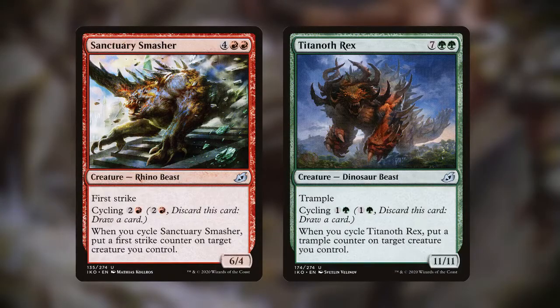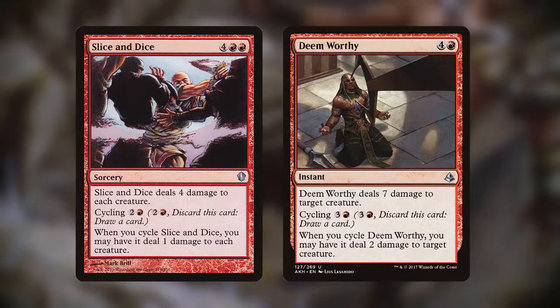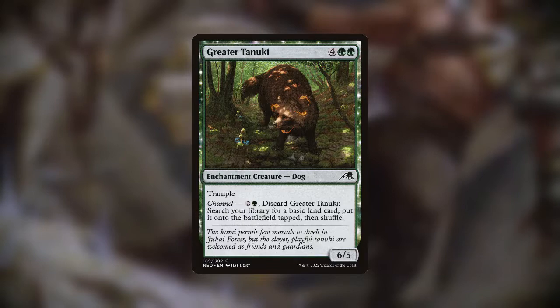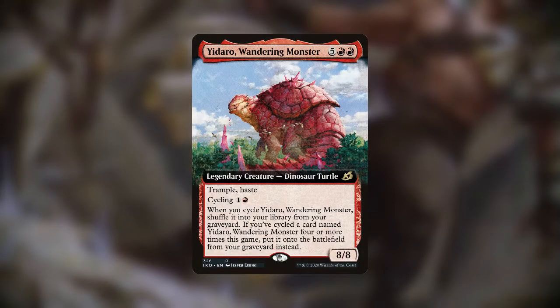Similarly, Sanctuary Smasher and Titanoth Rex can be discarded to draw a card and put a keyword counter on one of our creatures. Slice and Dice and Deem Worthy can be cycled to deal damage to creatures. Decree of Savagery and Primal Boost can be discarded to give our creatures buffs in the same vein as Blood Rush creatures. Dreyer Tanuki can be discarded to search our library for a basic land to put into play tapped, and Yadara Wandering Monster can be cycled up to four times throughout a game before it cheats itself into play.